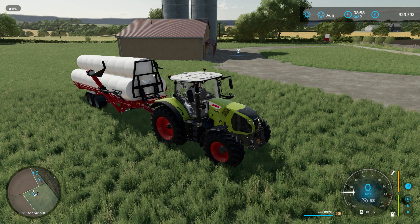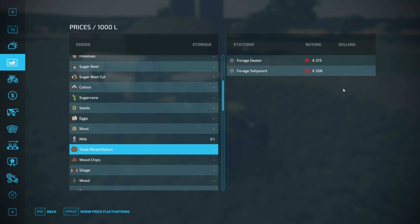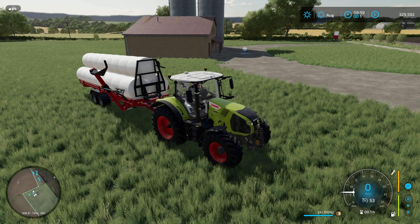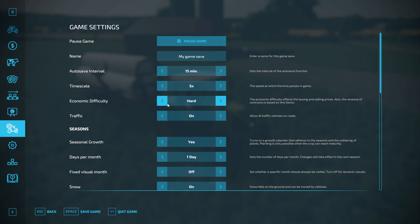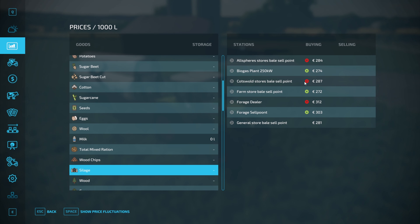That's to bring TMR in line with things like silage. If we go into the prices menu, it will now tell you the price for TMR. You can see we have two entries and I have a typo in one of them - I wonder if that'll get through testing. On normal economy you're getting about £370 to £380 for TMR, compared to silage where you're getting £270-ish.